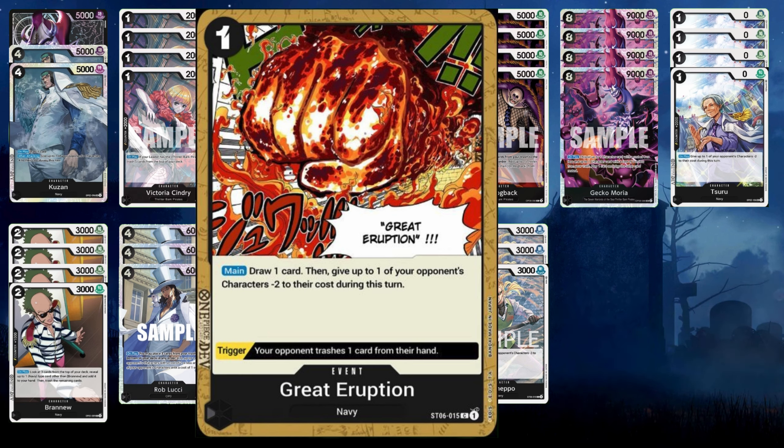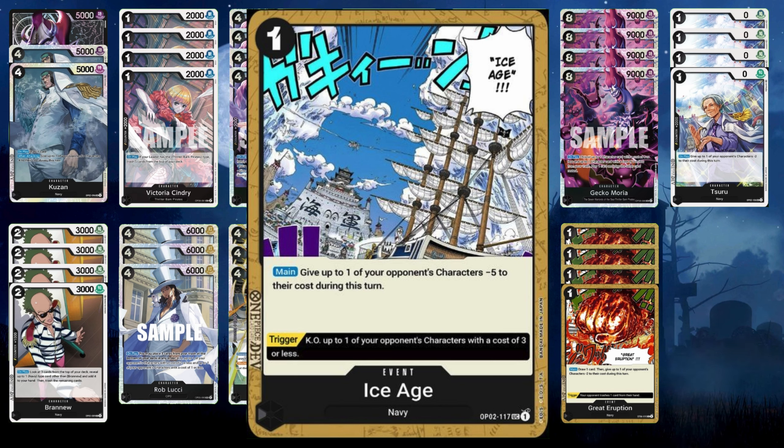Ice Age is a really cool event with a trigger — if you take it off life, you can pop a three cost or less from your opponent's board. Or you can use it for one Don to minus five costs on one of your opponent's characters. If you have two of these and your opponent has a big body like Big Mom and nothing else to reduce with, use two Ice Ages and then take it down with Absalom. The purpose of the deck is board control removal, and Ice Age is the way to go. If it goes in your trash, you can't use it.